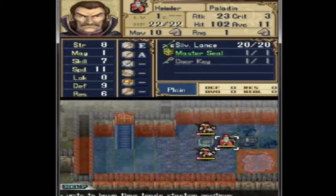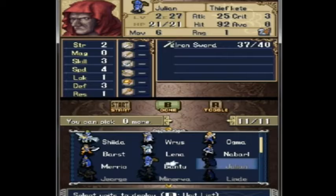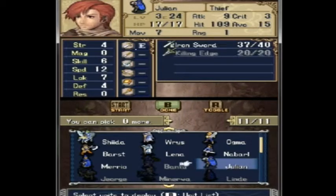Wait, can he join our team? I mean, he has an item that he would drop. It's strange. Okay, let's pick the units — we'll need a thief.